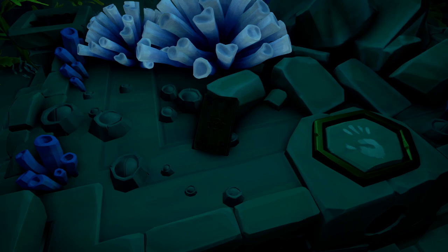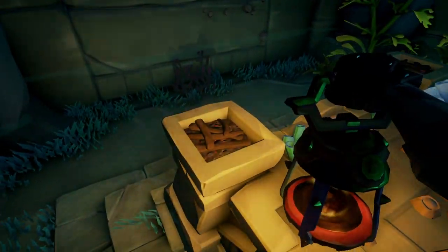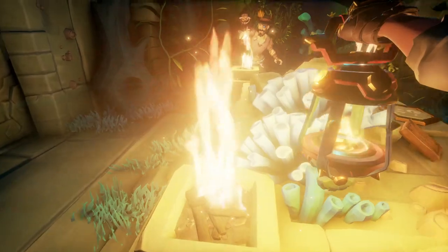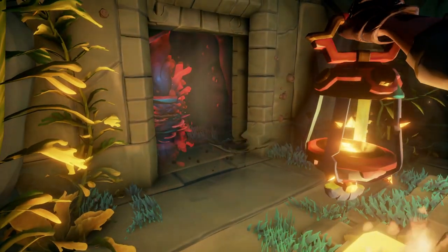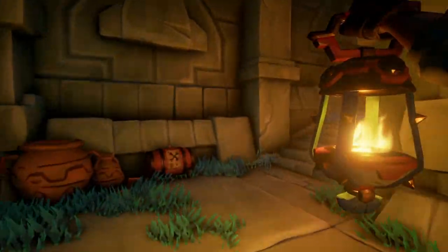After reading that journal, to open the door and make your way back up to the main room, all you have to do is light these beacons. And you'll make your way back up to the main room.